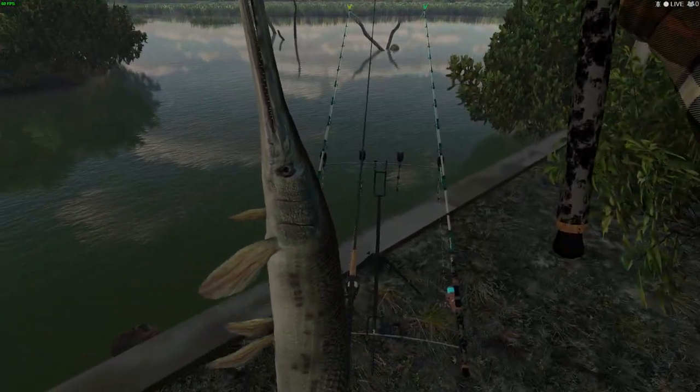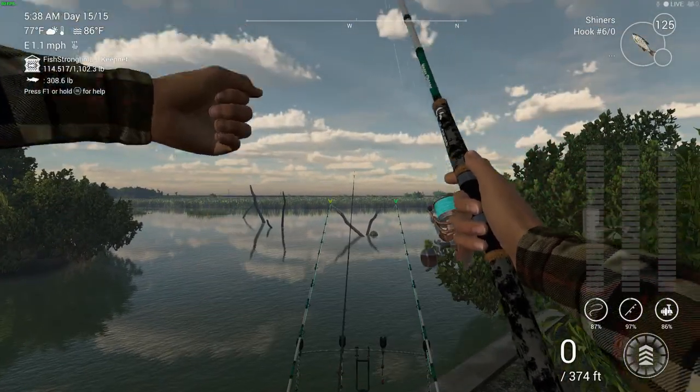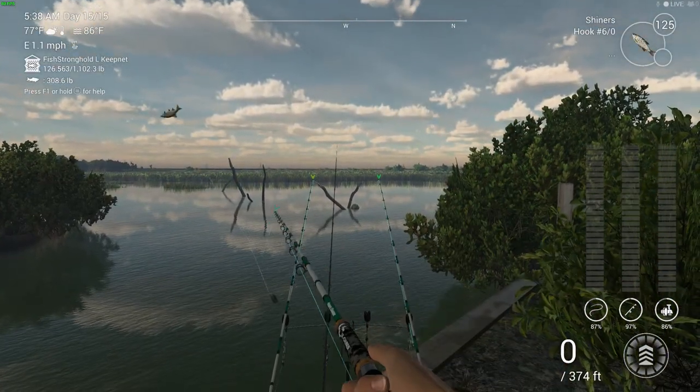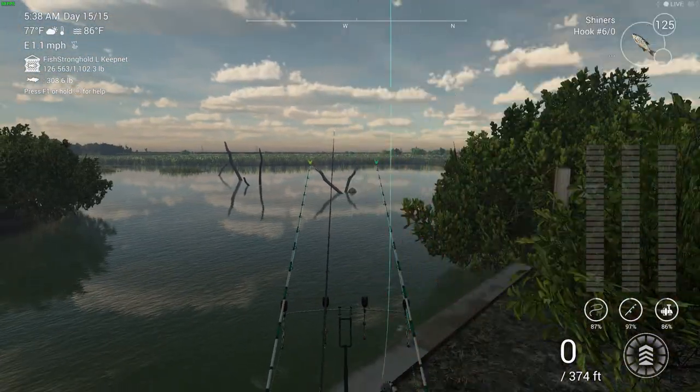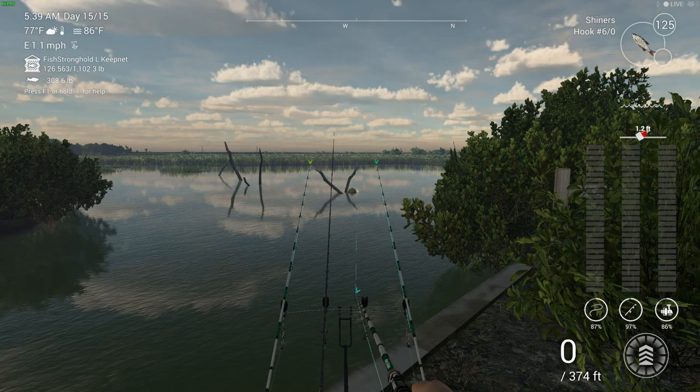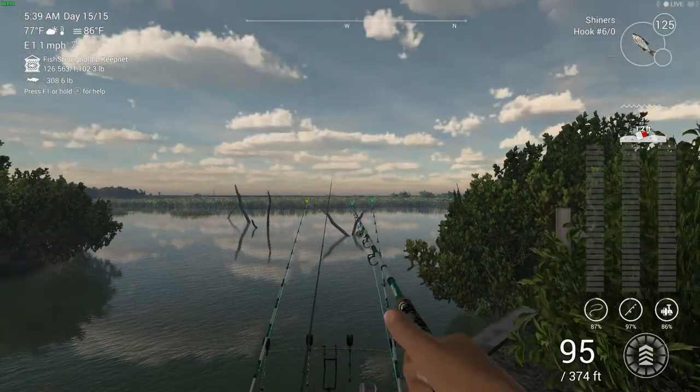There's another long nose gar — on the shiners again. You can also get unique gar with shiners as well as medium cut bait, so those are two types of bait you can use, which is good. Okay, rod's back out there.